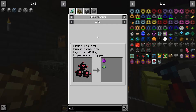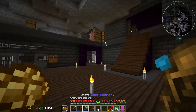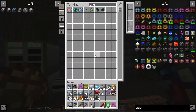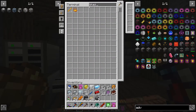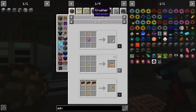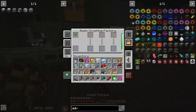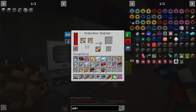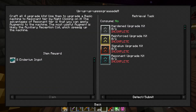Let's craft some eyes of ender in the smelter — crazy, we can do it. I'll make 16. We can pulverize these or something, right? Yeah — get a better output of them. Okay, it's very slow for now but eventually I'll be able to upgrade them very well.